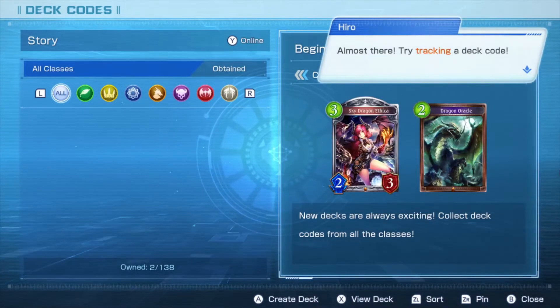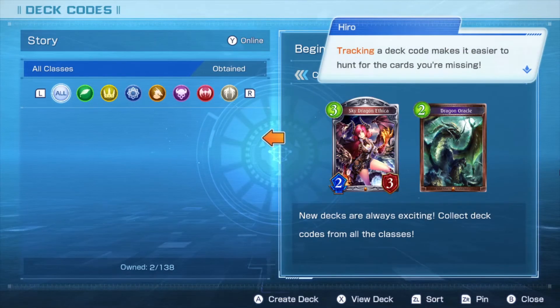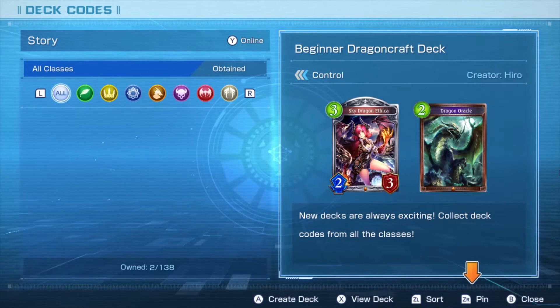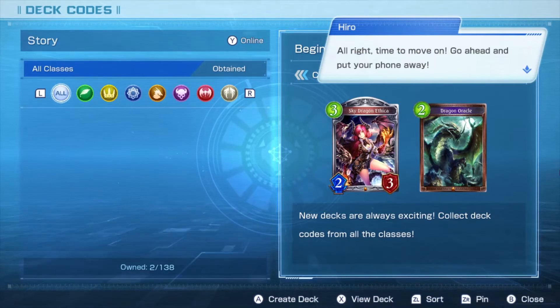Almost there. Try tracking a deck code. If you're short some cards, you can always track a deck code. Tracking a deck code makes it easier to hunt for the cards you're missing. Try tracking a deck code now. Just like that. Alright, time to move on — go ahead and put your phone away.